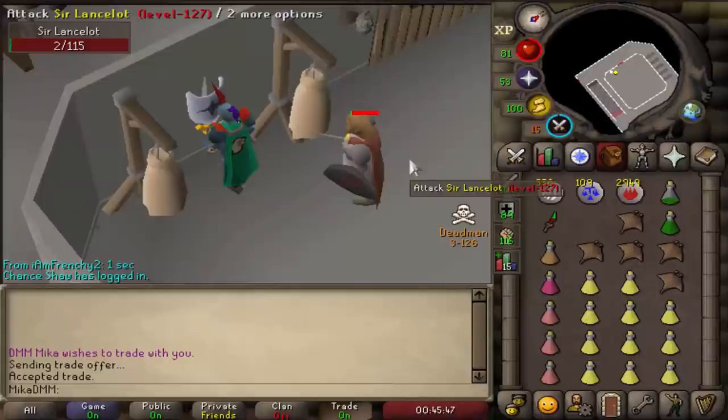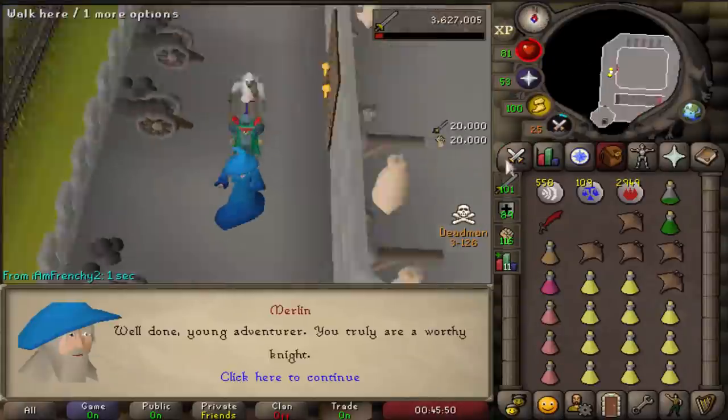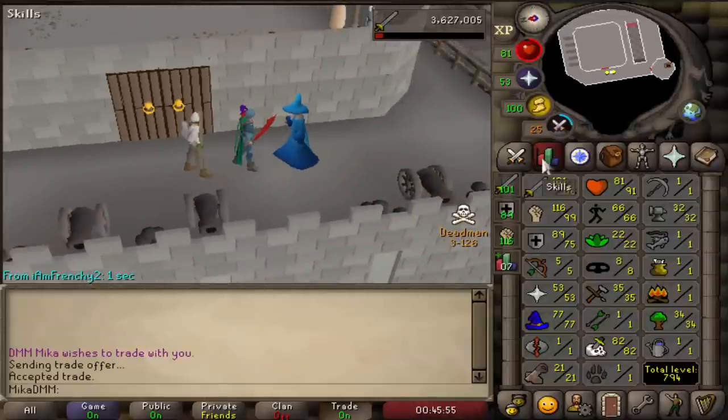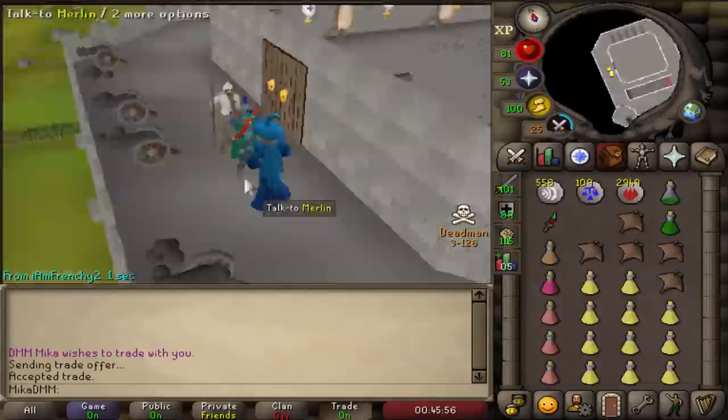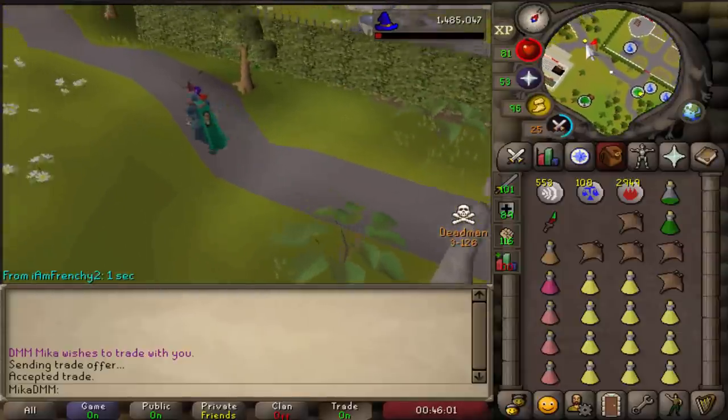Just one more — hey, he's dead! Let's go. Look at the XP. Piety unlocked as soon as I get the prayer level, nice! Let's go ahead and finish 70 prayer, and then I can go to bed.